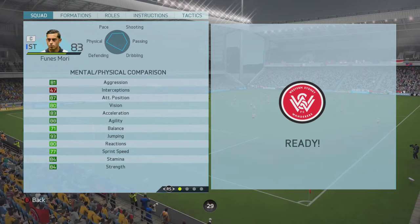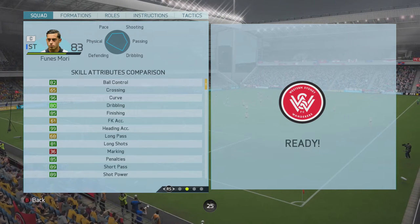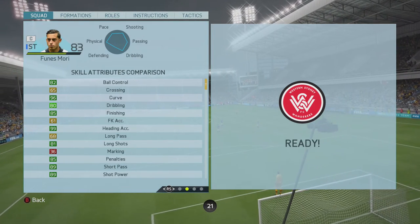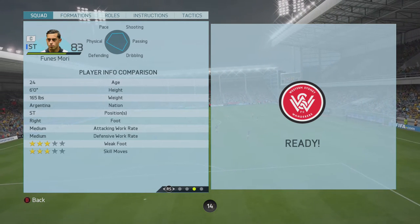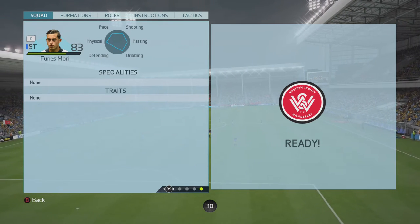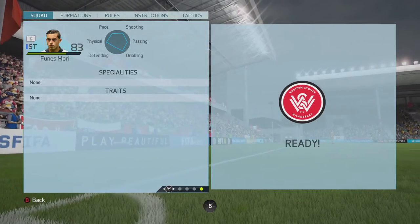Going into his in-game stats: he's got 81 aggression, 83 acceleration, 88 agility, and 93 jumping. Also 89 short passing, 89 shot power, 96 curve, and 99 heading accuracy — some very, very good stats there. His volleys are 77, which is a bit disappointing for a striker. He's 24 years old, six foot ten, 165 pounds, and he has no specialities or traits.